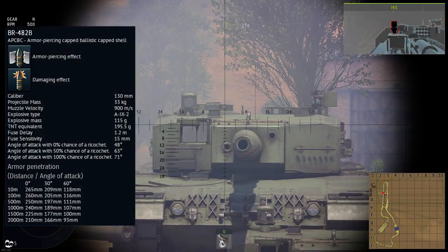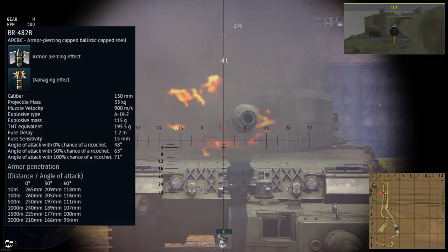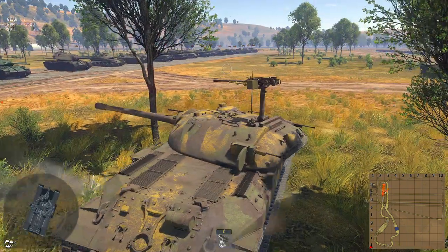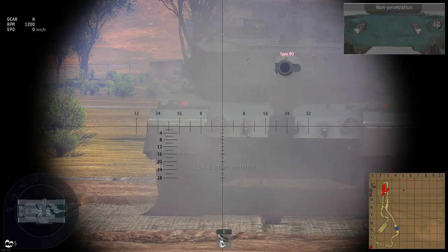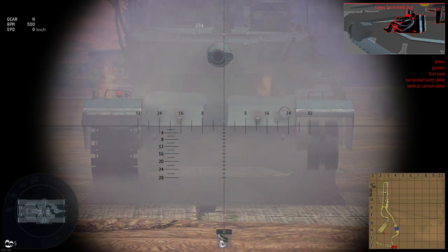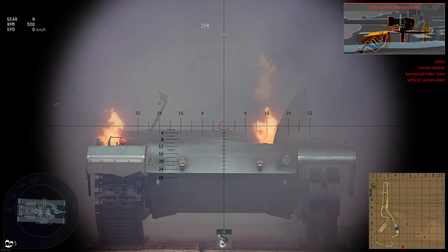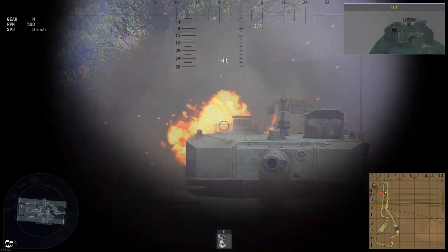The IS-7 can carry a total of 30 rounds of APHE type APCBC shells, with up to 265mm of penetration and 195g of explosive filler equivalent, at a muzzle velocity of 900m/s. Whilst this shell can't compete in terms of raw penetration power with HEATFS, APDS and APFSDS shells that you might find on enemy tanks within this BR range, it does make up for it in pure damage. With that amount of explosive filler, any penetrating hit is highly likely to result in a one shot kill, if not crippling damage. The gun handling isn't anything special however. Contrary to some sources, the gun is not stabilised. The turret rotation speed is mediocre at best, with 12 degrees per second stock, and the gun elevation range is terrible, ranging from just negative 3 to 15 degrees. As with the mobility of the IS-7, the gun works just fine in wide and flat terrain, but it struggles in close quartered combat or hilly terrain.